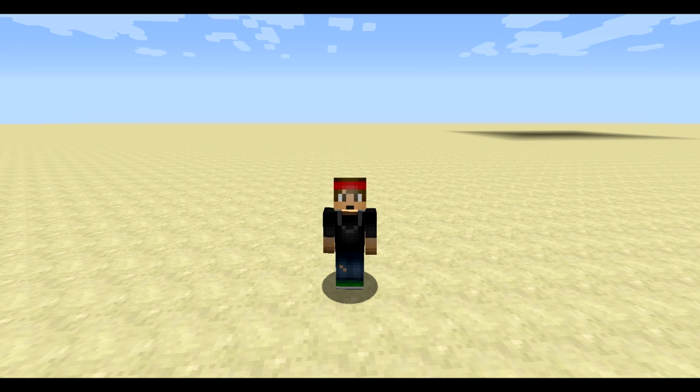Today we're going to be doing a tutorial on the plugin called Nickname Requests. Instead of the annoying feature on Essentials where you have to manually nickname a player, or those plugins that just let your players type in whatever nickname they want, this plugin requires players to submit a request that your staff members can accept or deny — so things don't get out of hand and you don't have to do it manually yourself.